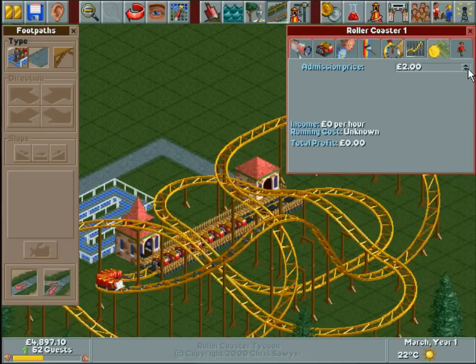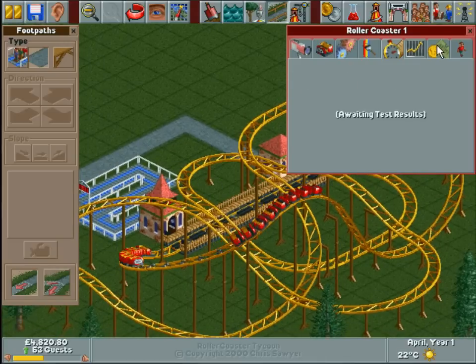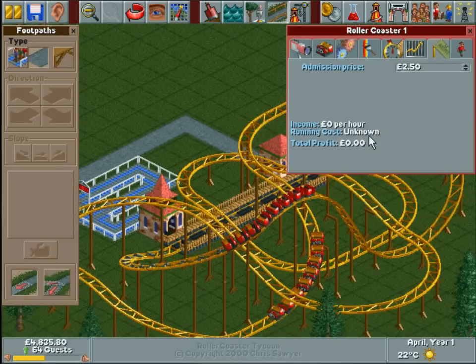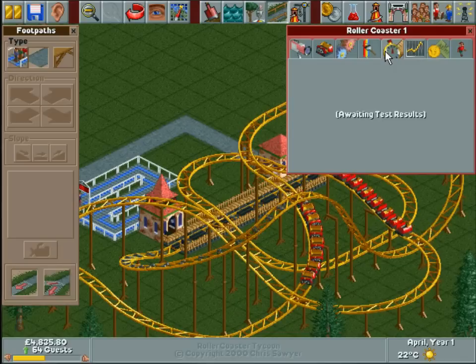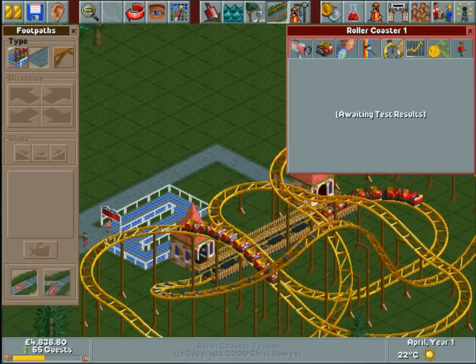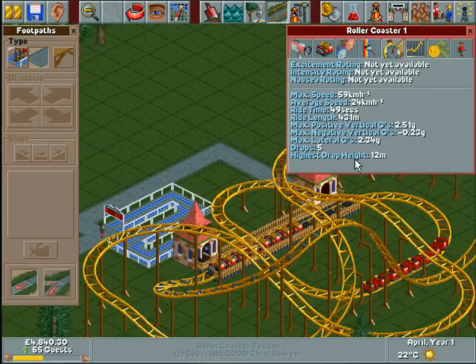Right, let's test this and make sure it works. What's the admission price — two pounds? I'm going to make that two fifty. Let's have a look — we'll wait for the test results. Generally for roller coasters you want to price it at the intensity times ten, so if the intensity is three point five you want to charge three pounds fifty for it. We'll see what the test results come in as — that'll tell us how to price it.